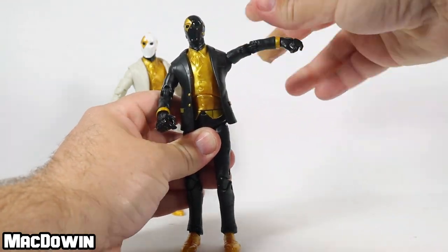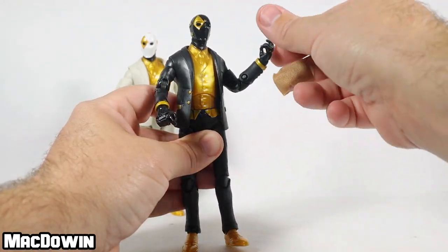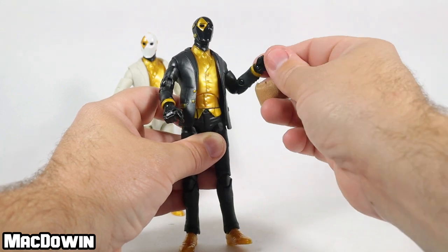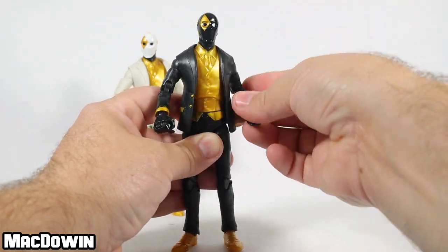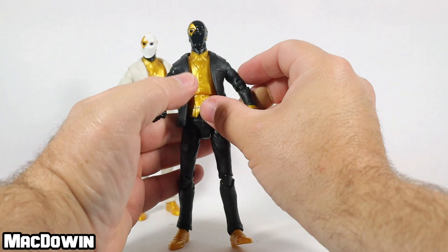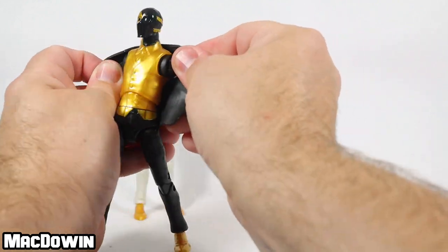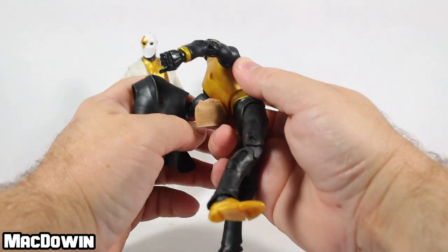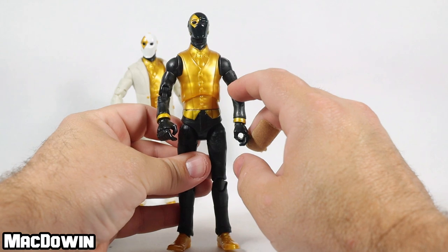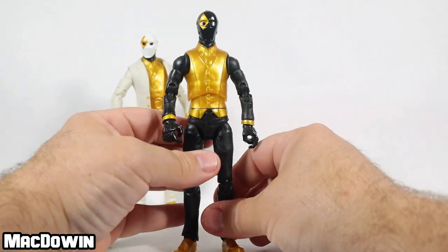He has a bicep rotation and a double pin at the elbow. There's a rotation and a hinge at the wrist, and the wonderful exciting finger hinge. He's got the torso wiggle, and the waist will rotate but you've got to grab everything to do it. He's got a nice soft rubber coat — let's take this off just for fun. He actually looks kind of cool with the coat off — it looks like he's got a black shirt. Too bad they didn't paint the shirt portion black, then it would all blend together, but he still looks not too bad.